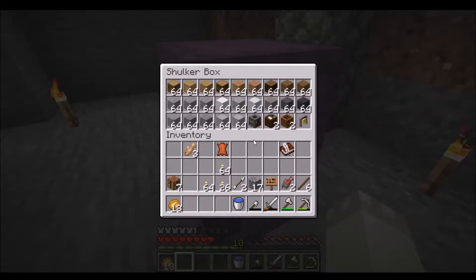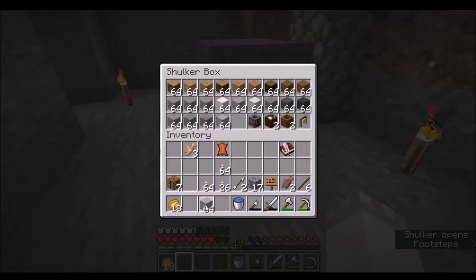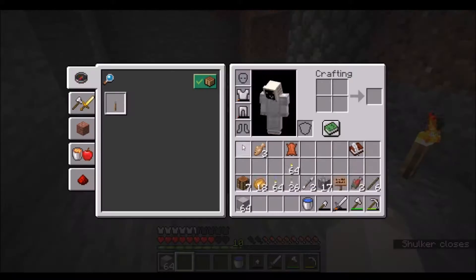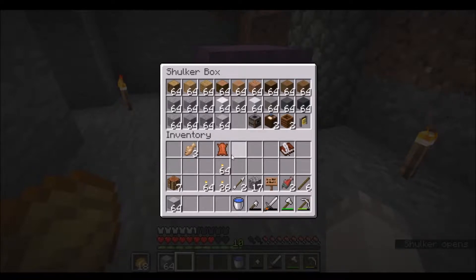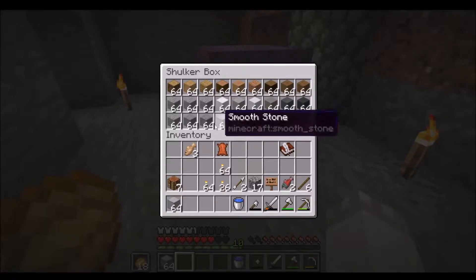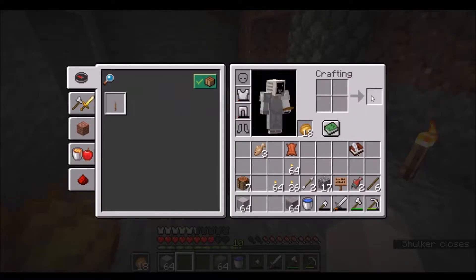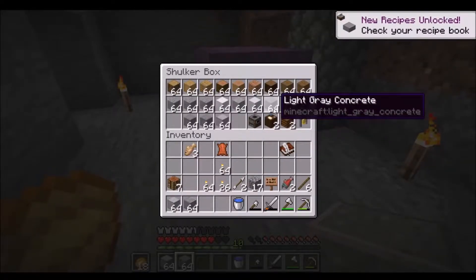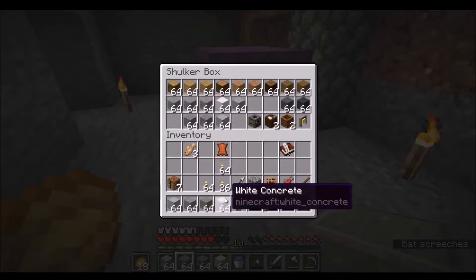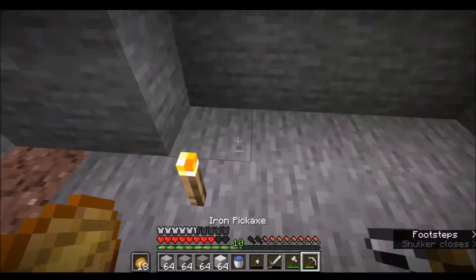This doesn't have to look as non-threatening. I think I want smooth... Actually, I should put my baked potatoes in my off-hand. I have zero lighting methods at the moment. Let me make some polished andesite. I think tiles here would do us well. And then I'll take my concrete, and this is what we'll use for this area.